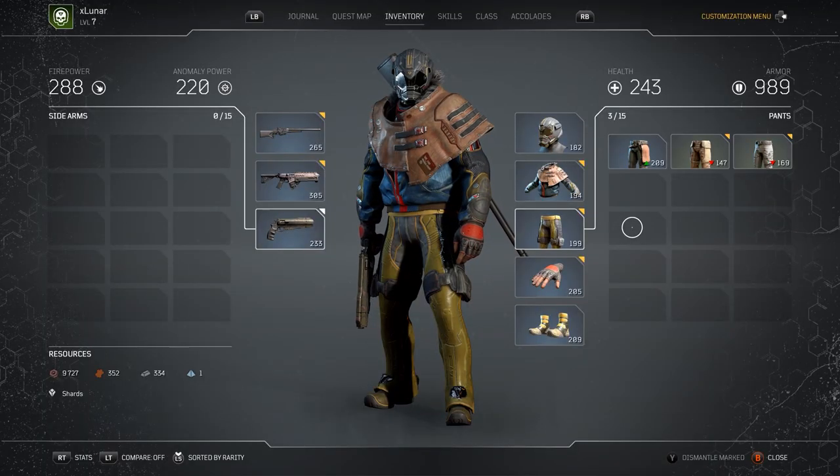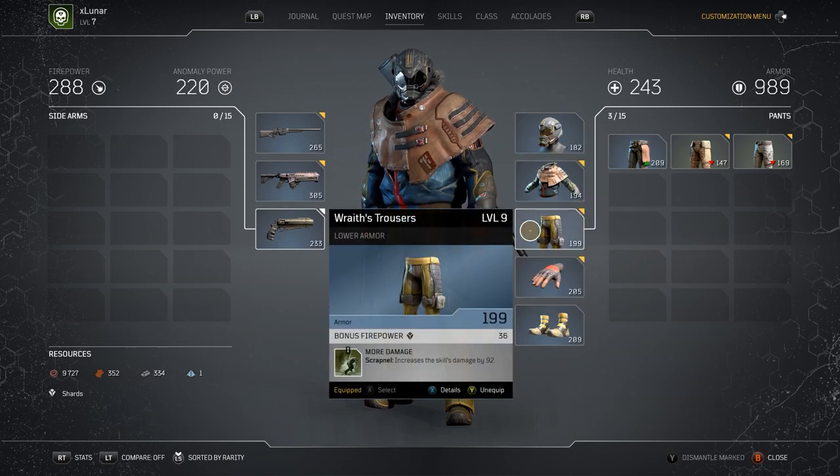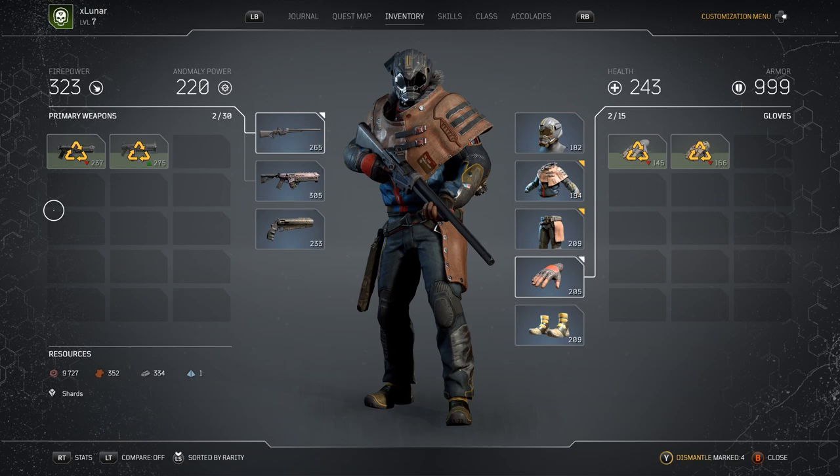Don't always just equip the highest level gear — make sure to pick gear with mods that benefit your current abilities to get the most out of them. The right mods can effectively double how effective your character is. You can also mark items to quickly dismantle or sell things.